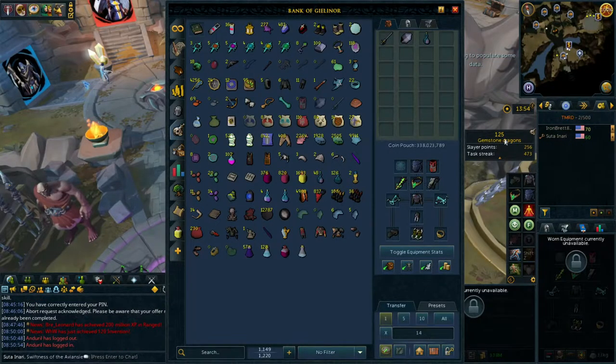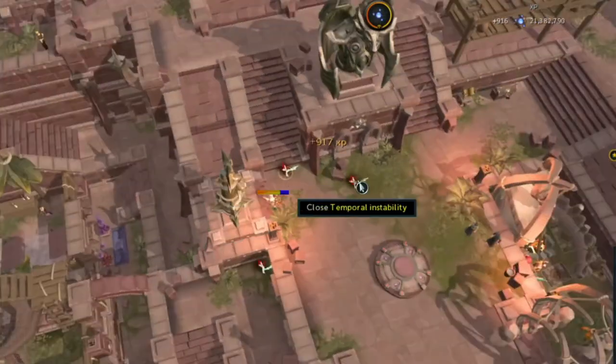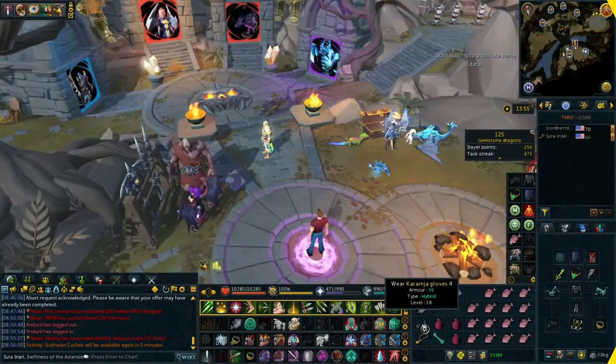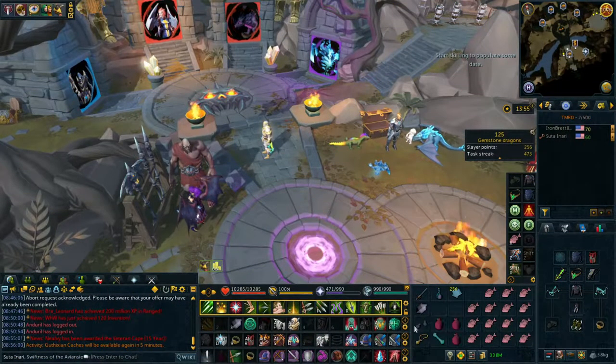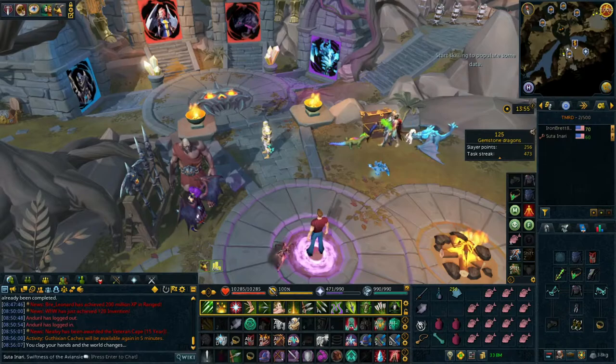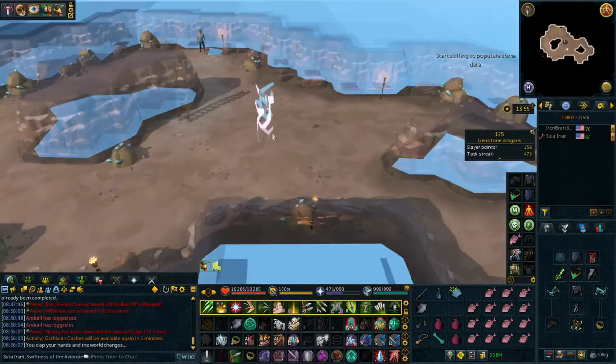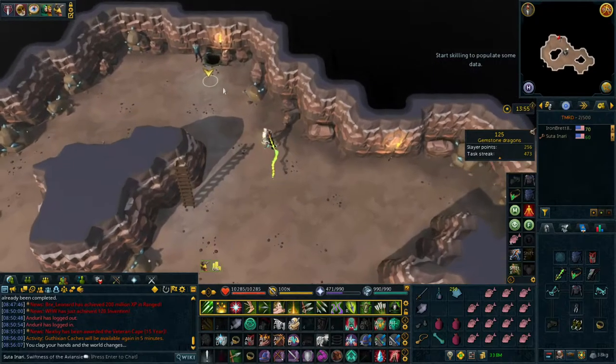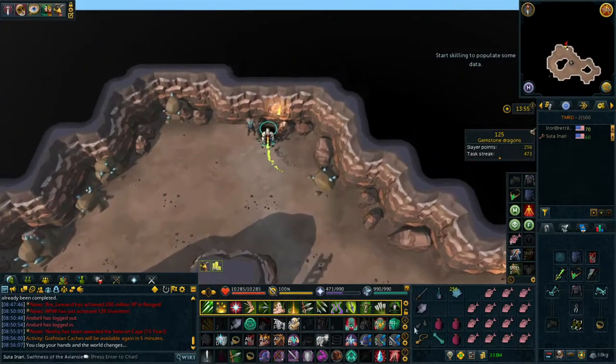In the last episode we got the gemstone dragon task from Laniakea, and today we're finally going to finish it and do a lot more than that. It helps that we finished those Karamja achievements, so now we've got the Gloves 4 and can teleport straight there. You don't even need the elite achievements done to get there, but regardless we've got them done.